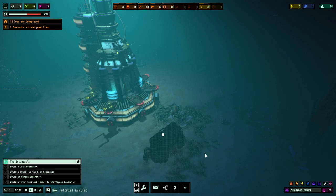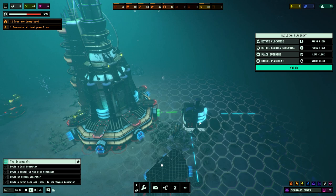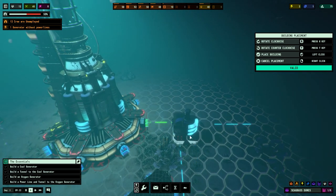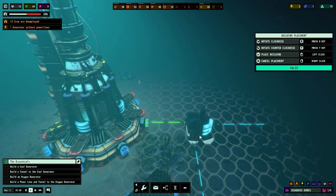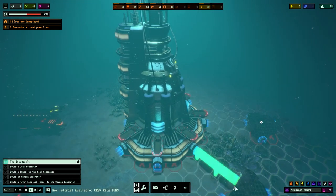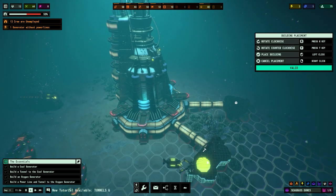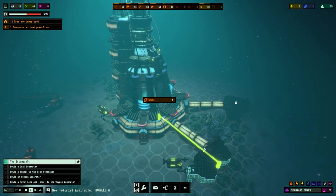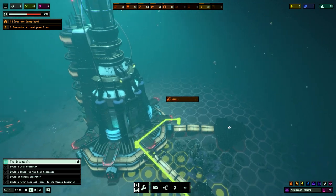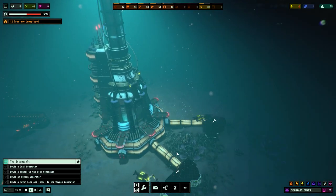There's the power generator in and we've got the construction crew coming over to sort us out. We've also got the oxygen generator which can only be built on the north, south, east, and west connections. We're going to place this in there. Let's connect this up with some tunnels and run some power lines as well. The power lines run from there to the center - that's one - and then over to here - that's two. Now that indicates we've got power as well.